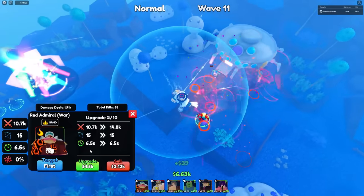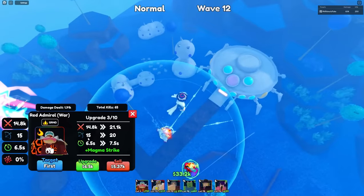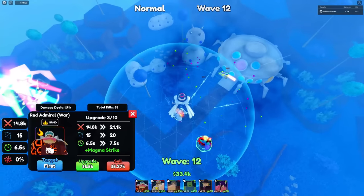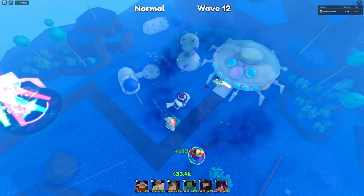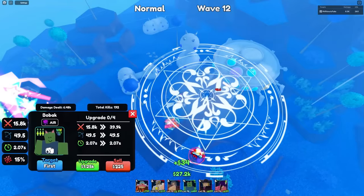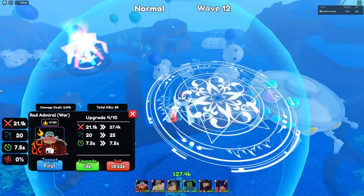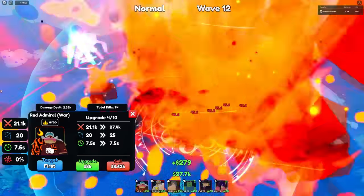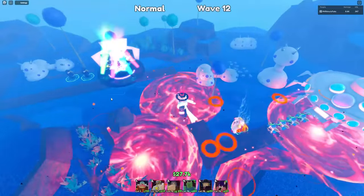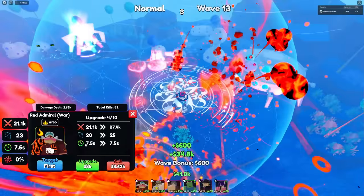Upgrade four he will gain a brand new ability called Magma Strike - let's go! And he becomes a hybrid unit - that's crazy! Oh, he's AOE circle - do you see how huge that AOE circle is? What the heck! There's no sound effects - that's crazy. Upgrade four stats are 21,100 damage with 20 range and 7.5 SPA.